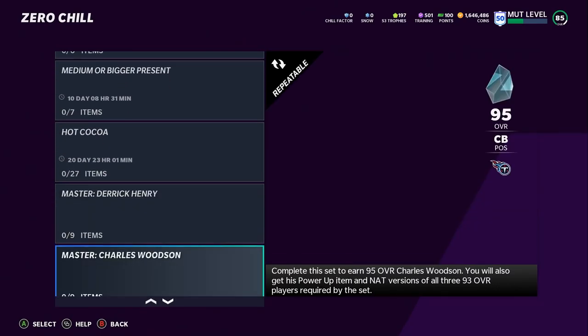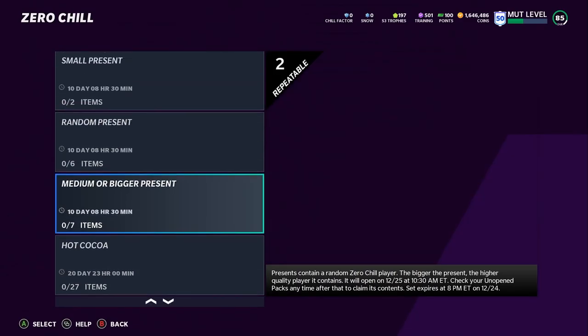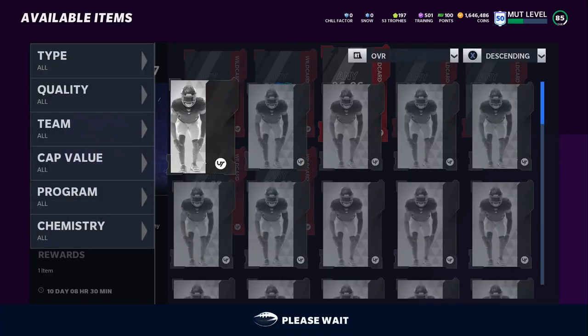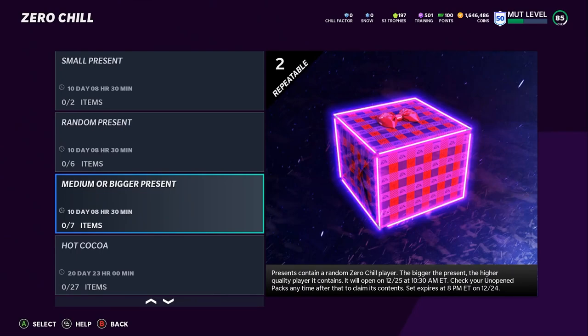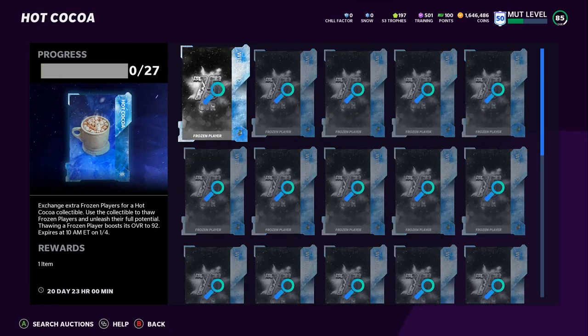Once you're done with that, go over to Sets and see what you can fill out. Do the math on the Sets — some of them can end up being pretty good, like the Derrick Henry Set or the Charles Woodson Set. Check if you have some lower-overall players you can use. For small presents, all it takes is two elites. For a Medium or Bigger present you need seven. Check your binder; if you're not a binder cleaner, you might have enough stuff to make some presents. Definitely do the hot cocoa set — I think Jonah Smith is a must-have at a 96-rated tight end.